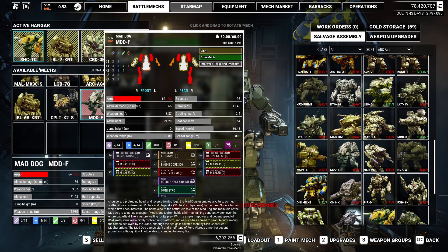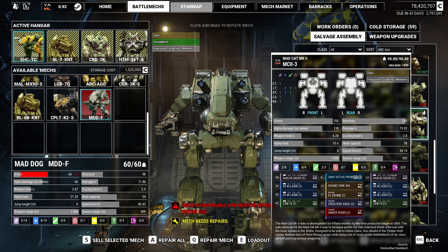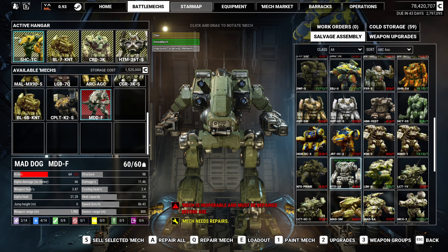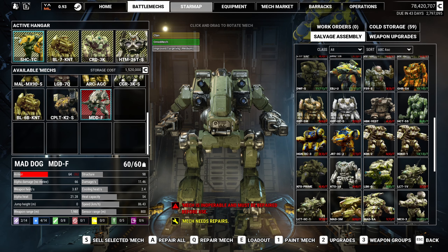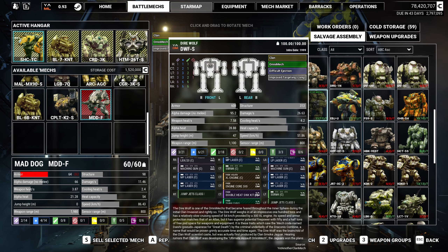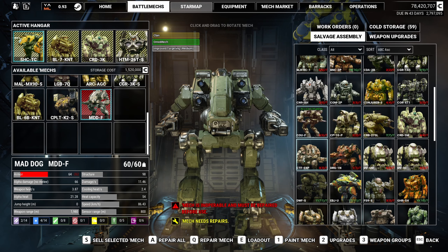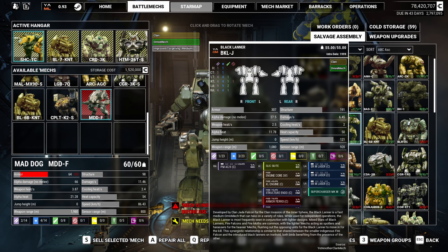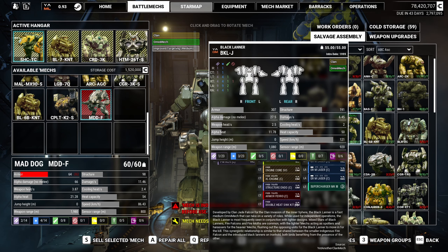Let's go ahead and build what we have available. The first thing I'm going to go after is probably this Mad Dog F — it has a stupid amount of lasers and a bunch of missiles, so this ought to be really interesting. If we assemble the mech, it's going to cost... okay, this one didn't cost very much, a little bit under a million. There are some parts that are broken on it, and the issue is it won't run clan parts because we don't have many. We really need to get more.